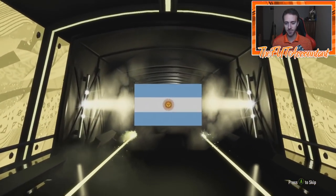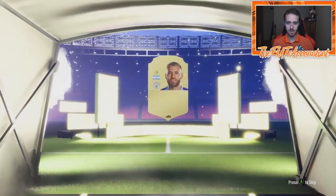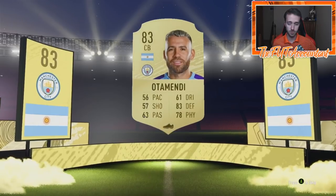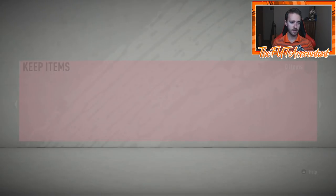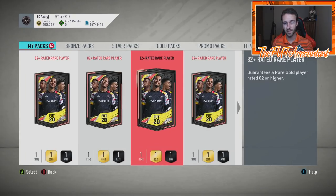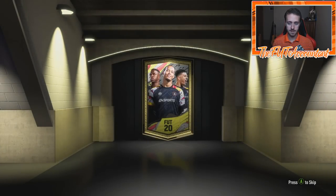This is our second board down for the 82 plus — it is not a walkout. It's an Argentinian center back — it's going to be Otamendi, 83 rated. A nice little green link to our freshly packed Kyle Walker gold card, which isn't terrible. We're going to send that to the club. That's only our second board in six packs for the 82 plus — that does not look good yet.